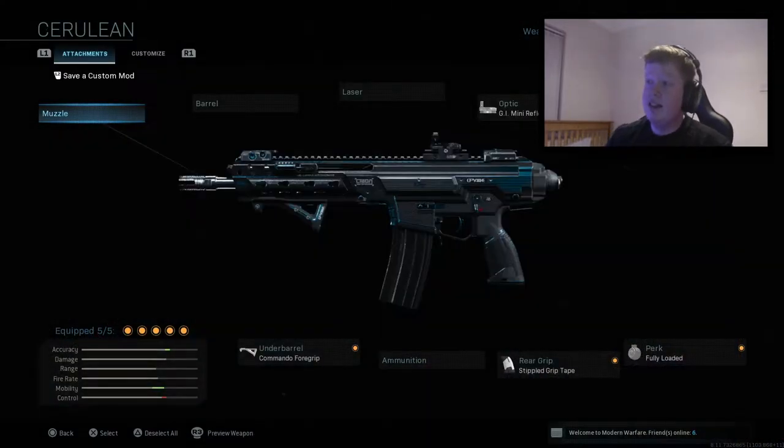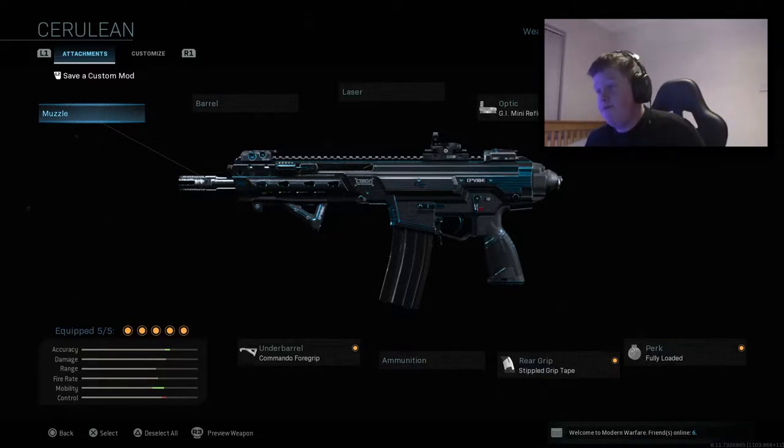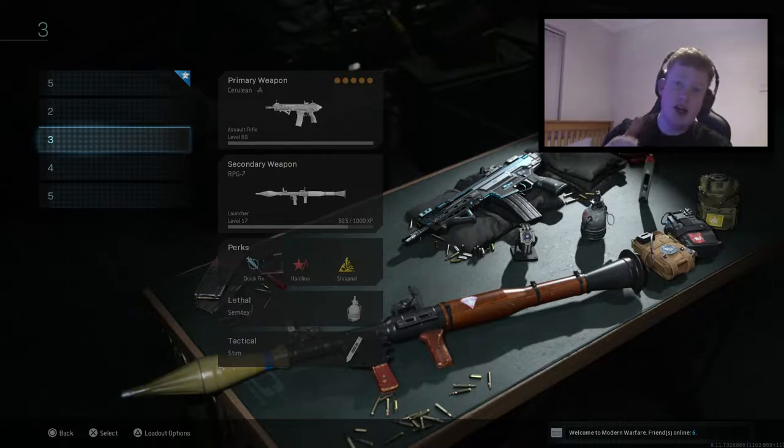This is the class setup I'm going to be running. Here are the attachments I'm running in case you're wondering. Sort of trying out a little bit of a different setup on the Kilo — I've not used it in a while. Hopefully all goes to plan. Trust me, this weapon is insane. Let's hop straight into it guys.